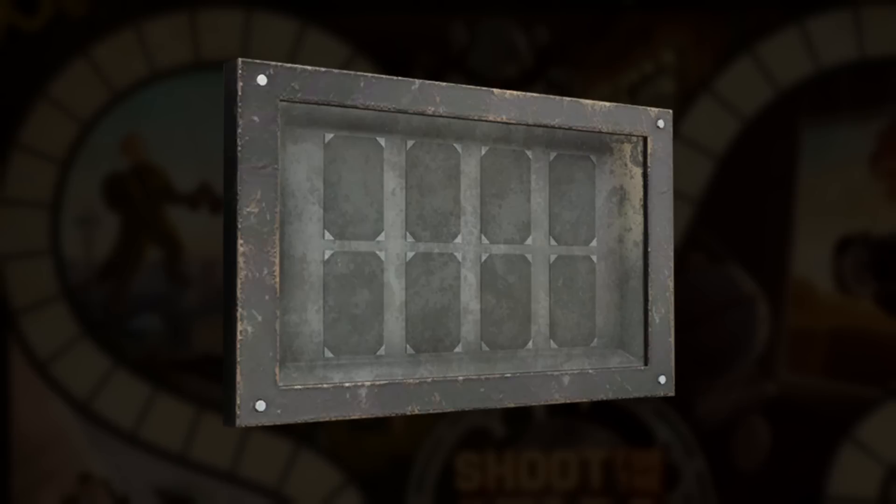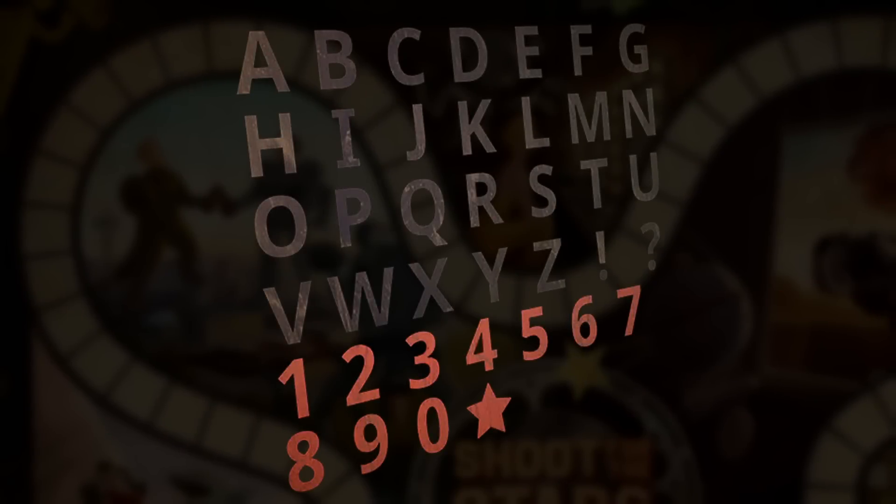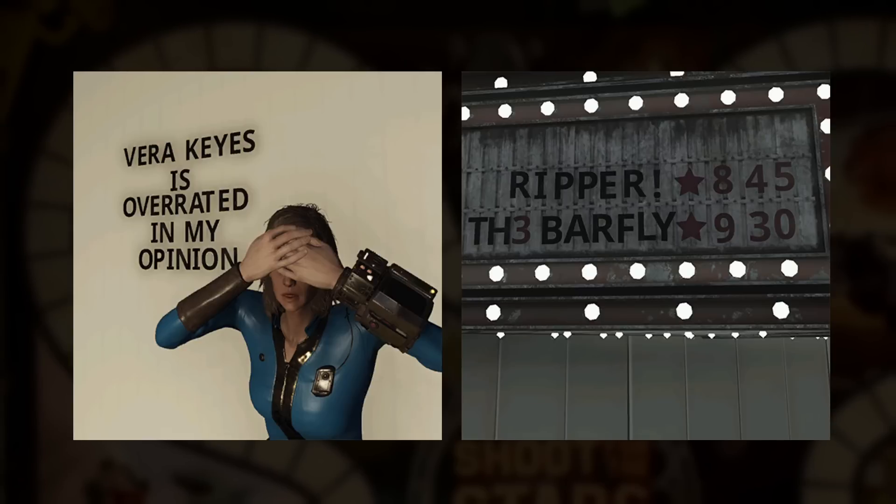This wall decor option is a new display item that will allow you to display cards you can earn from the new events that will come with Once in a Blue Moon. Here's how all of those look. But now for those letters — coming in both black and red, with some extra characters thrown in too.